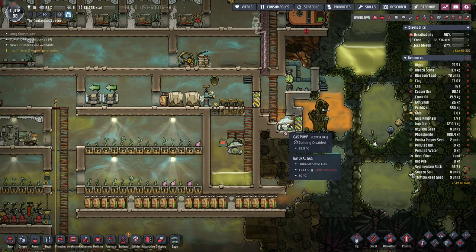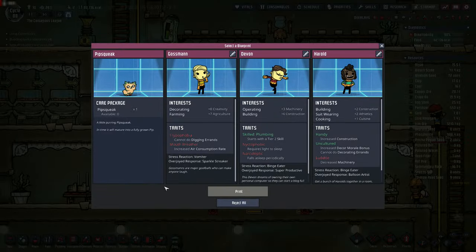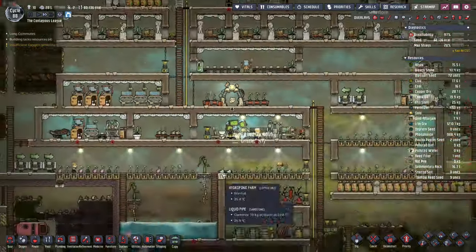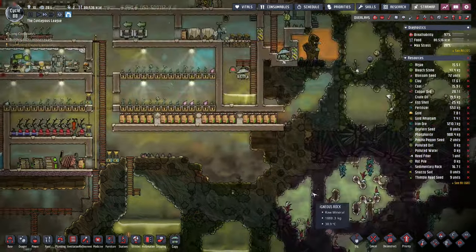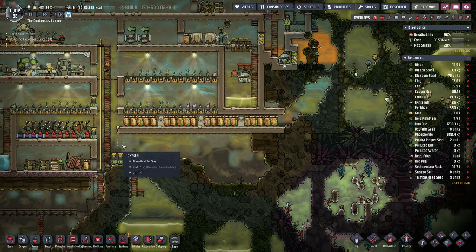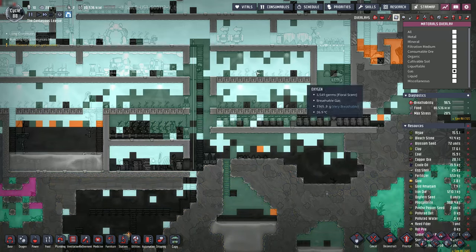We can probably do the same thing here. Your printables are available — we're at 10 dupes right now. We got a pipsqueak! I'm going to take the pipsqueak. I just don't have anything set up right now for him to do. But let's start thinking about this — look at all this polluted oxygen down here. This is absolute yuck.